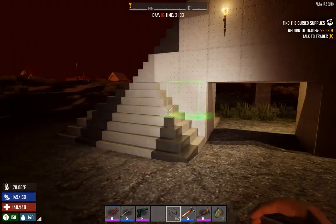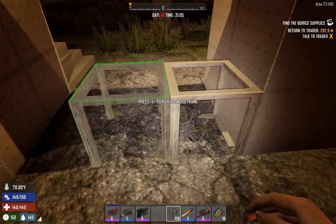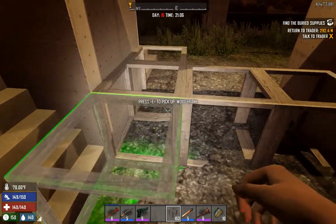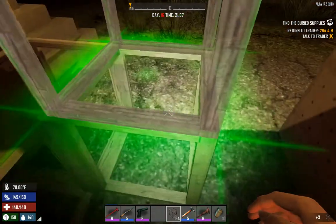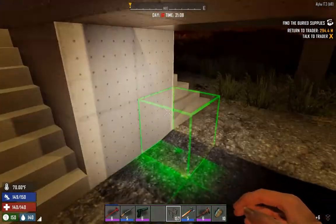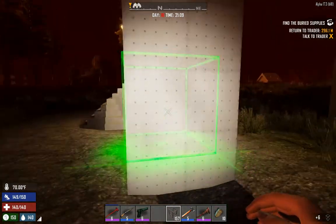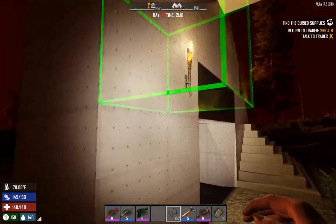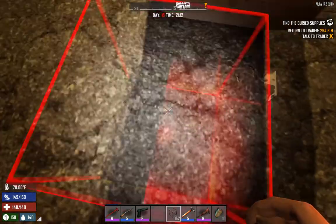We've got to figure out where we want to put our generator, because I don't like having the generator right in the middle of the base — they're just loud and annoying. We're just going to smooth some of this ground down. Maybe we don't want to make this any wider, or maybe we just dig a hole right here.